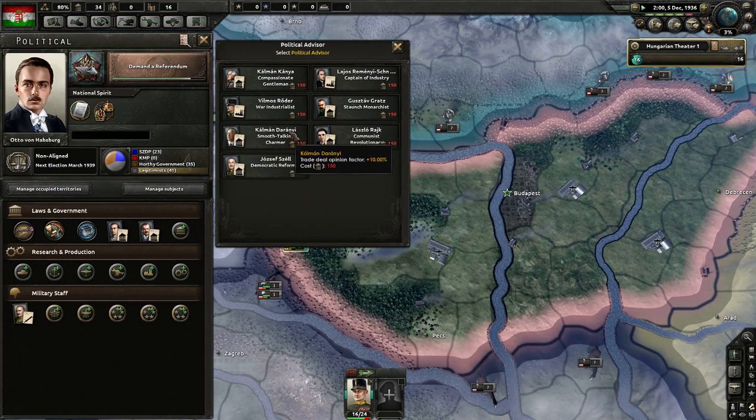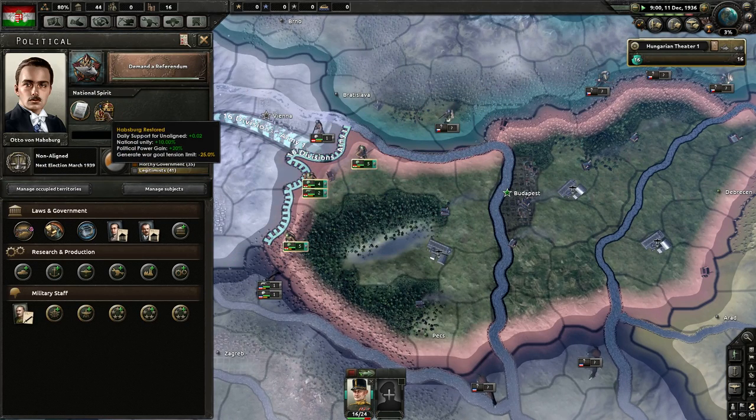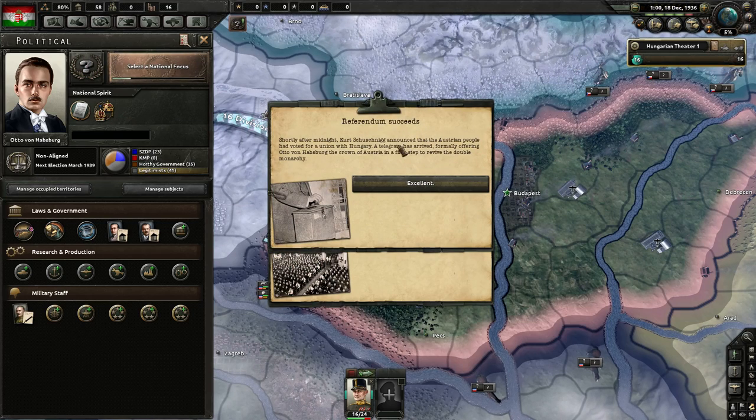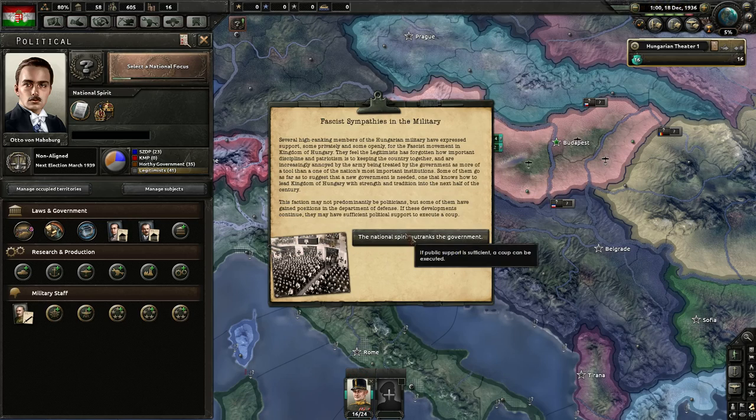With these two advisors, the next one will be the War Industrialist. The Habsburg is restored — daily support for non-aligned, national unity and political power gain bonuses. The referendum has succeeded! Shortly after midnight, Kurt Schuschnigg announced that the Austrian people have voted for a union with Hungary. A telegram has arrived formally offering Otto von Habsburg the crown of Austria as a first step to revive the double monarchy.